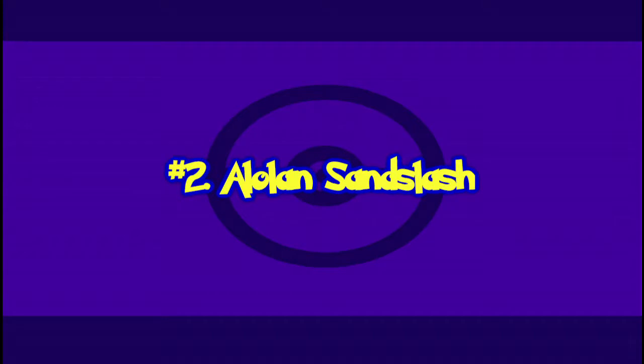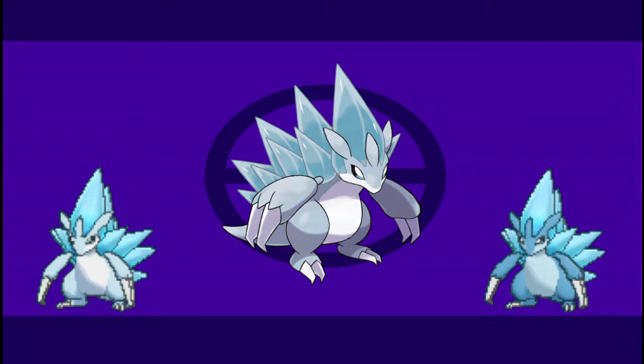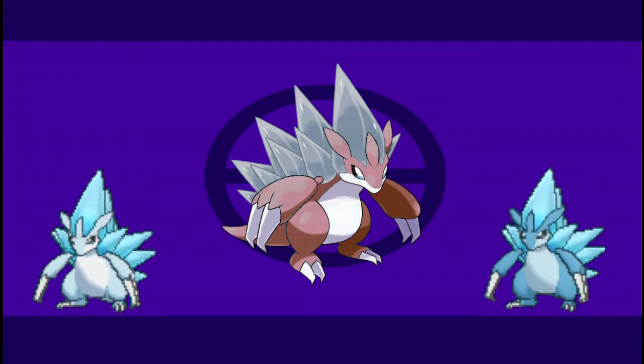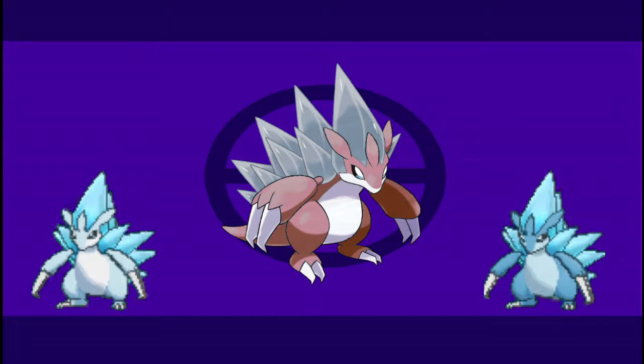Speaking of Sandslash — I love Alolan Sandslash, maybe even a little more than regular Sandslash. Despite this, its shiny's pretty lame in my opinion. The white underbelly turns dark blue, and that's it, nothing else changes. It doesn't really look bad per se, but it's not a big enough change. Again, I took a little inspiration from regular Sandslash and used red — but I didn't use it for the spikes. Instead, I used the red for the main body and turned the spikes grey, which I think makes it look a little more like a steel type. Something the base design and colour scheme doesn't show very well. I know the Pokédex says the spikes are metal and just coated in ice — I'm just talking about appearances.